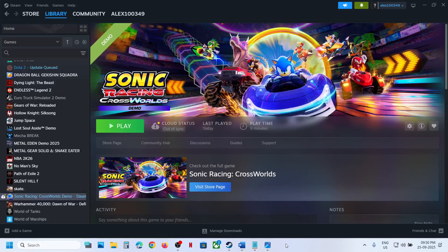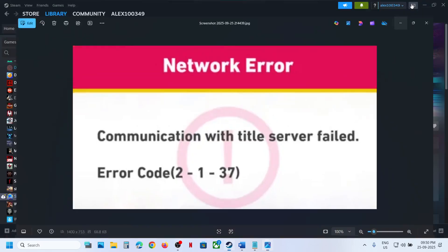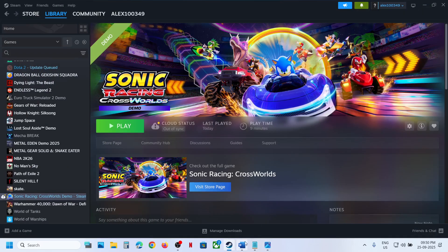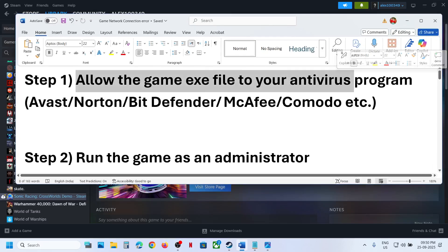Hello guys, welcome to my channel. Today in this video I'm going to show you how to fix network error code 2137. So if you are receiving this error with the game, then please follow the steps shown in this video. The first step is to allow the game exe file to your antivirus program.